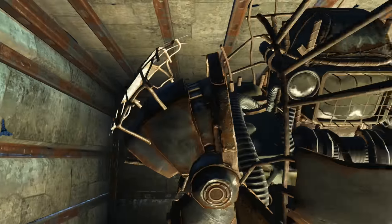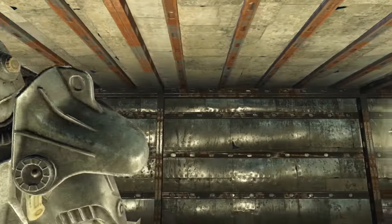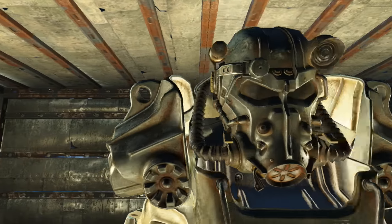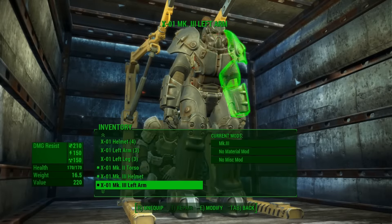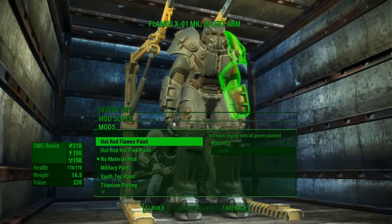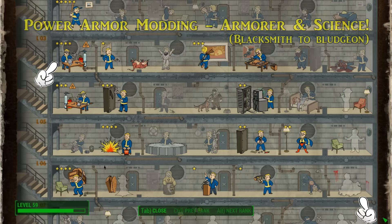The Boston Wastes are full of treacherous areas, some full of mighty foes, radiation, or both. In these situations it's great to have a trusty suit of power armor to stay protected. In this guide we're covering the basics of keeping your power armor in top condition through repair and modification. We'll be showing you where to find the best junk with the components you need. To open up all options when applying mods to power armor, it will require related perks, primarily Armorer and Science.